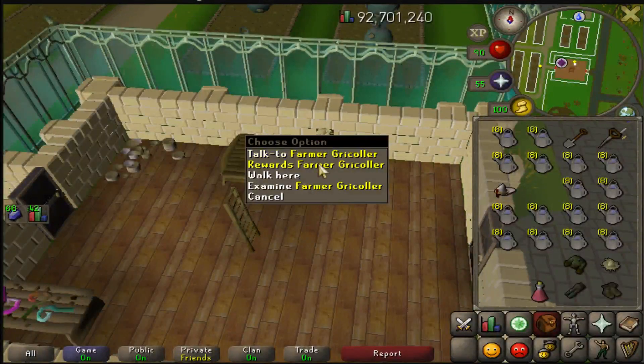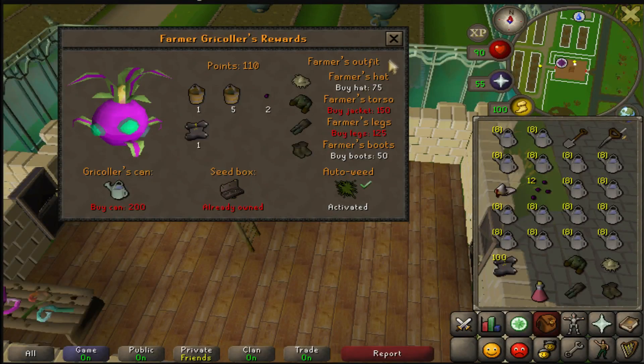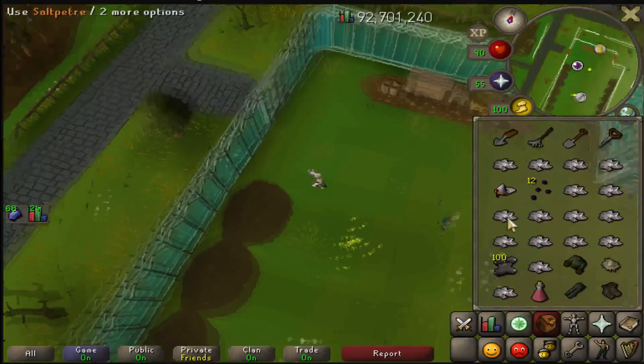Once unlocked, when you trade farmer Grykoller you'll see the new Belogus blessing available in his shop. You'll also need to buy grape seeds — for every one grape seed you get about 10 grapes, which is why the ratio is about 5 to 1. You can only plant 12 grape seeds at once, so buy 12 seeds and around 100 Belogus blessings. You'll also want to pick up some saltpeter — you can get it from Wintertodt or dig it in the Hosidius area — as it acts as your fertilizer.